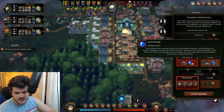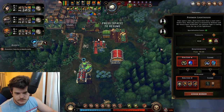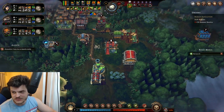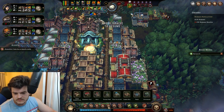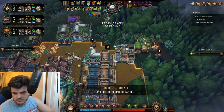Burning this down doesn't help us. Interacting with that in any way, shape, or form actually really doesn't help us. So we're going to do a big shelter.